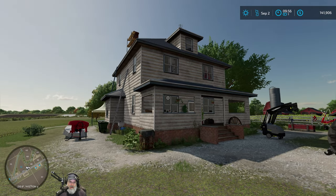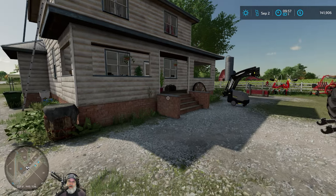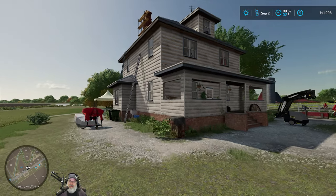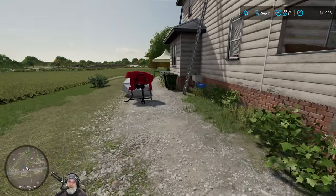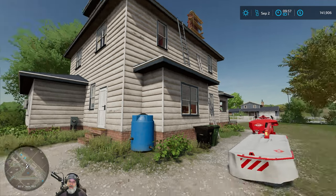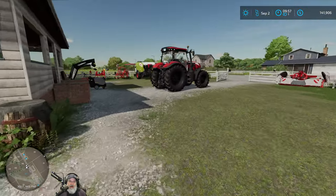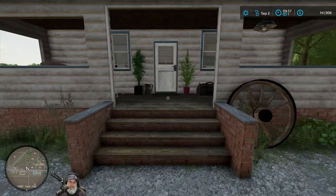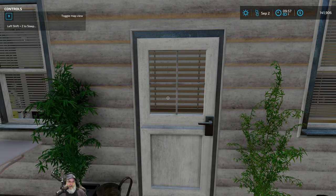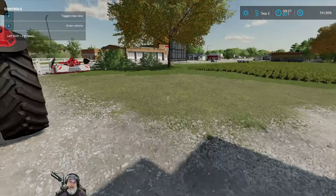I considered buying a farmhouse and putting it on the property, but the problem is I can't remove the existing one. There might be some kind of editor that would let me do that, but I don't know how at this point. Even that, from a role-playing point of view, isn't something I should have to do because I did technically buy this house when I bought the property. So my quick fix is to just use the sleep anywhere mod. I can press left shift plus Z to sleep, but I'll only do that while I'm physically present at the house.